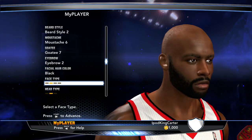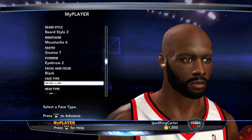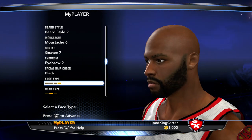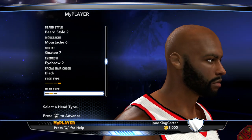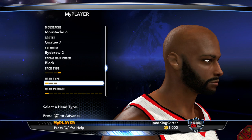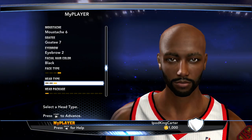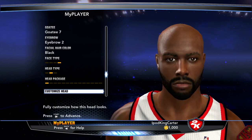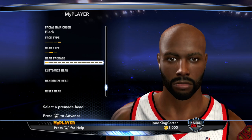He just looks so much meaner at number one. Number two, number three looks okay. I think number four is the way to go — yeah, number four, the structure is pretty good. Head type: never go with number one and I never go with number three, number three just looks a little bit too freaky for me. Hair package — I'm gonna leave it at that, hair package one.